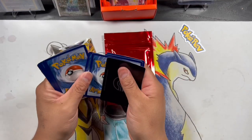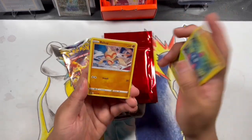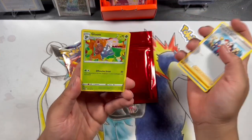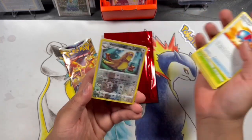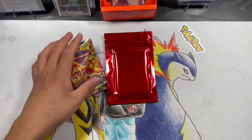Alright, now this is Crown Zenith. Let's see if we can mess around and get a nice little trainer gallery card. Let's see — Gloom, Great Ball, Gumshoos, and Heliolisk. Yo, that has been horrible.